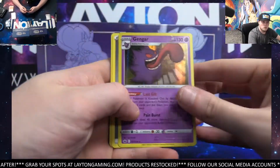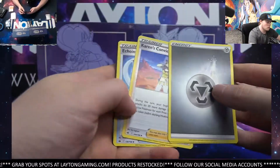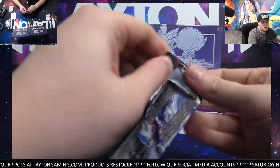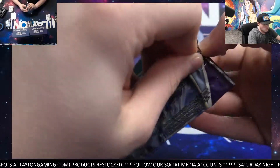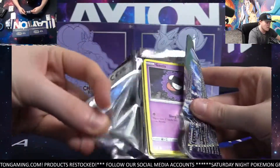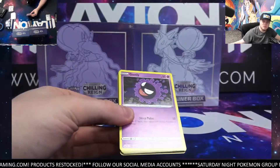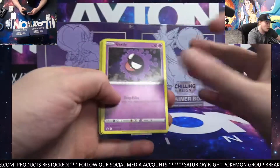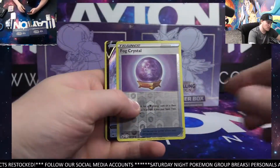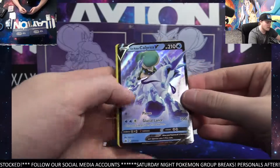Crabominable and Gengar Hollow. Was it the V or the VMAX, Dan? And was it Ice or Shadow? I do like the Alt Arts in this set a lot. Hit coming up. Good luck. Looks like a V Ice Rider — Calyrex V.